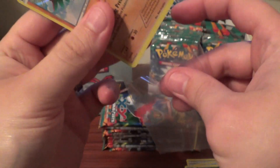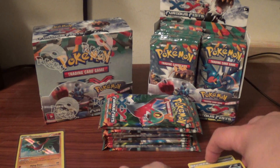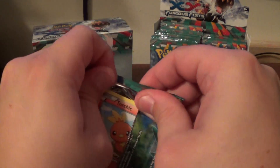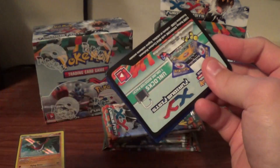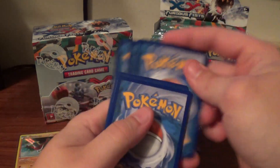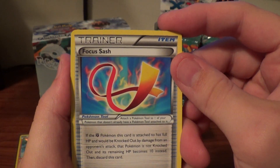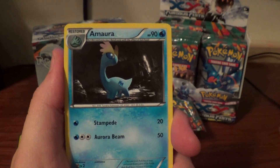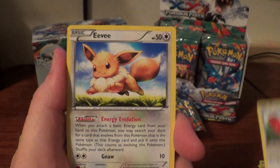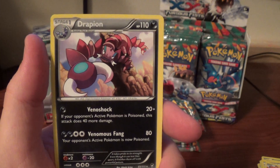Very nice. You can definitely let me know if you like this better, since a lot of the videos that you'll see were pre-recorded and you may not see that change right away, so just please keep that in mind. We have Focus Sash, Mora, Super Scoop Up, Torchic, Lickitung, Eevee, Noibat, Slakoth, Reverse Torchic, and a Rare Drapion.